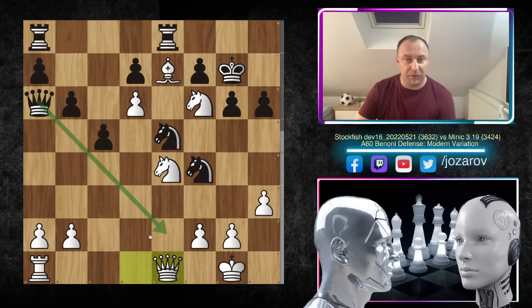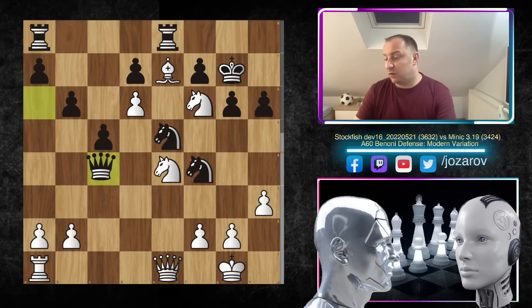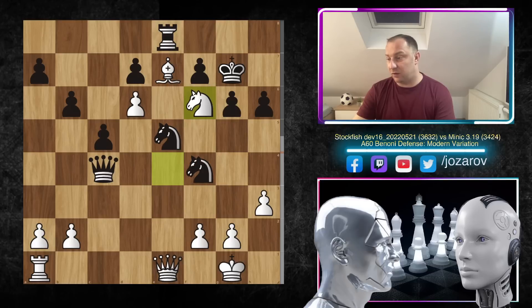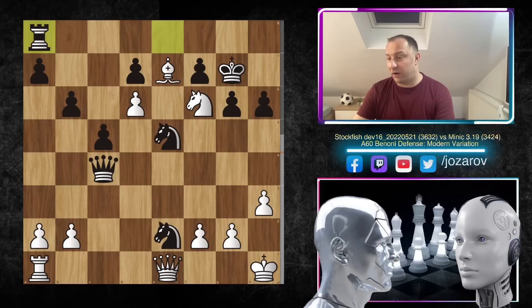After queen to e1 was not played by Minic — Minic tried queen to c4, trying to get more defenders into the game. Stockfish simply takes the rook, saying 'I have a strategic advantage because I still have the dark square bishop that can attack.' In the continuation, rook to e8, knight to f6 attacking the rook, knight to e2, check, king to h1, rook to a8, then rook to d1 getting all pieces into the attack.